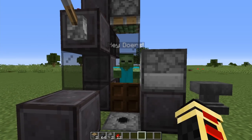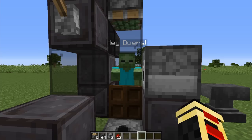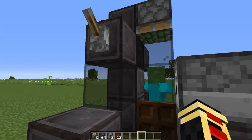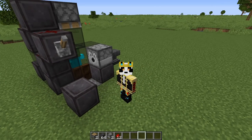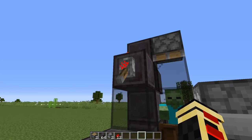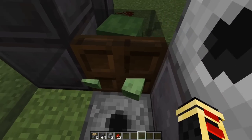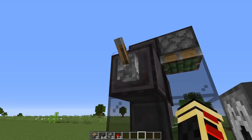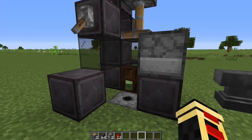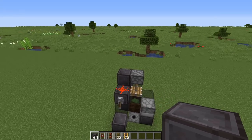Once you get your zombie in place, make sure he has a name tag so he doesn't despawn, or make sure he's holding an item using the zombie collection system. Now, as you can see, if we flip the lever back and forth everything is good to go — when we pop him up he'll be exposed to the villager, and then unexposed.